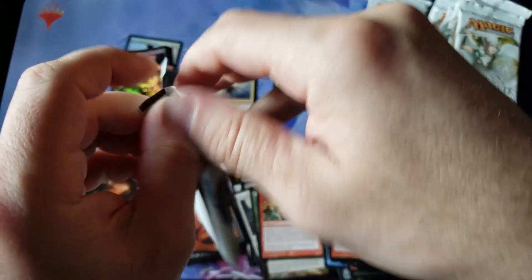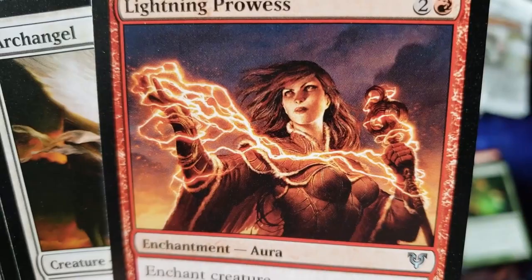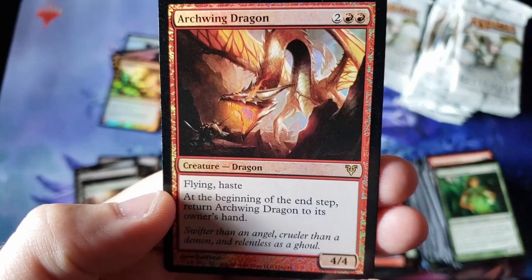Keep in mind for those of you who weren't around — print runs pre-Return to Ravnica: you couldn't just order as many boxes as you want. It didn't work that way back in the day, everyone. Archangel looking gorgeous flying through the air with that lightsaber. And we got ourselves the tracker token. And we do have a foil — do we finally get the foil rare? We do get the foil rare: Arcwing Dragon — swing and a miss.